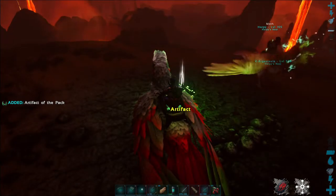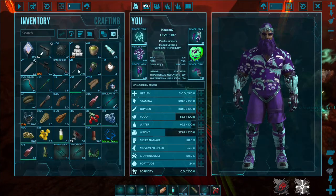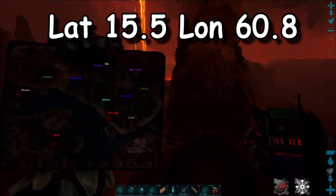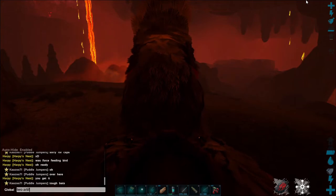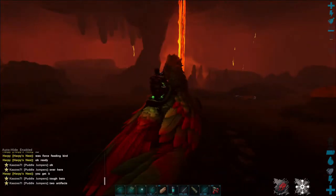Artifact of the Pack — there we go. Let me show you guys the coordinates. We're at 15.5, 60.8. So as you can see, this cave has two artifacts: the Artifact of the Clever and the Artifact of the Pack. We're just going to backtrack and get out of here.